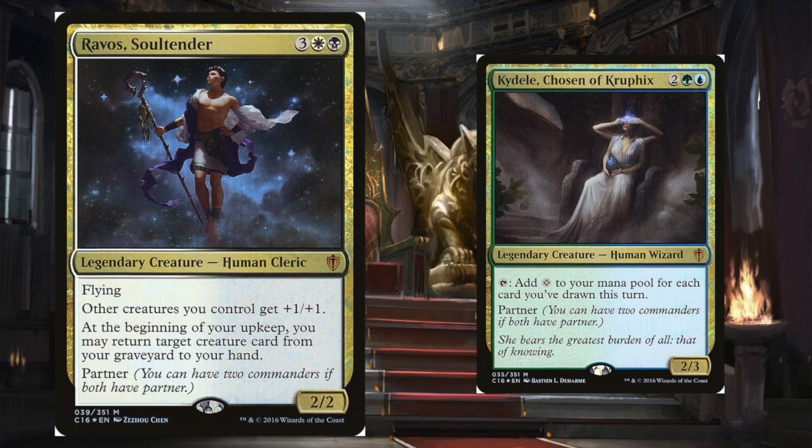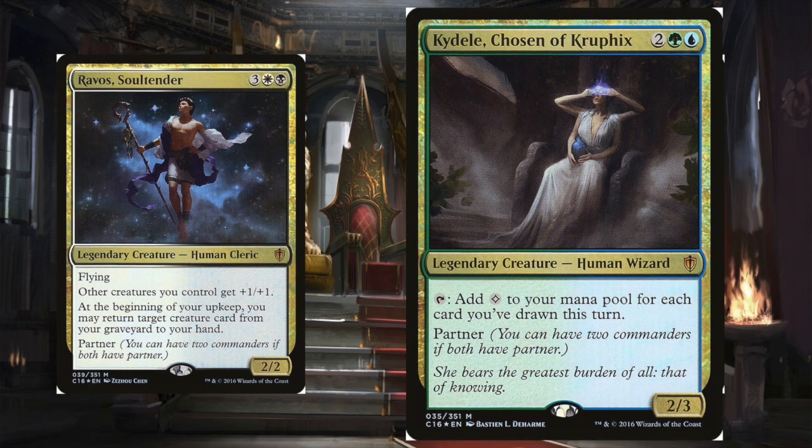Ravos has an anthem theme that doesn't really matter in this deck, and he can return a creature from our graveyard to our hand on our upkeep. This can be useful to return a creature with cycling in a pinch to get our engine going, but mostly Ravos is there for colors.